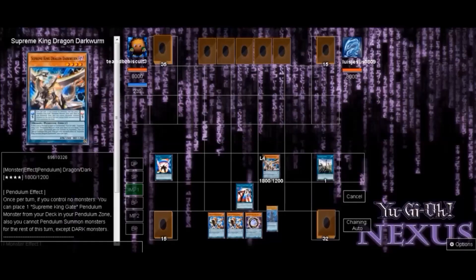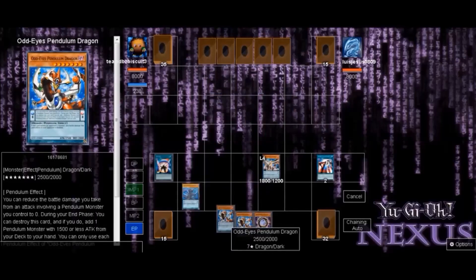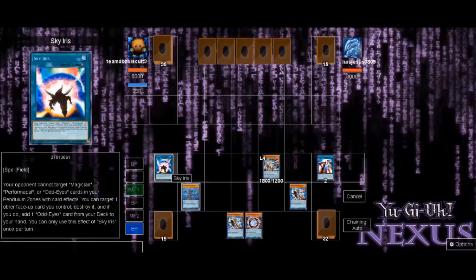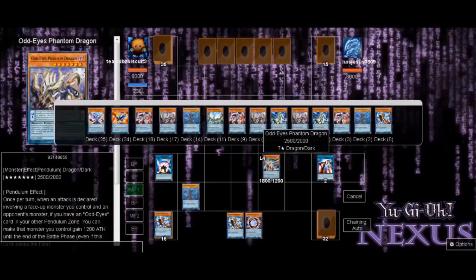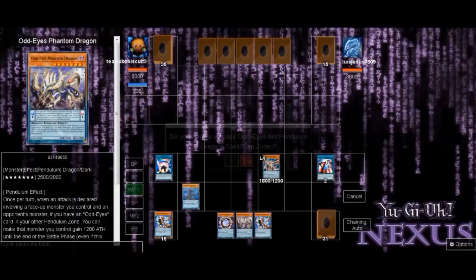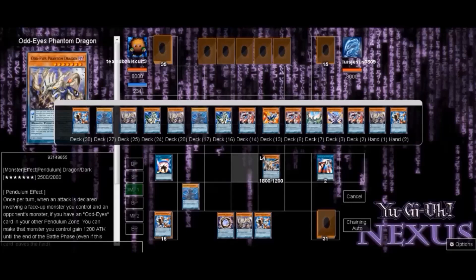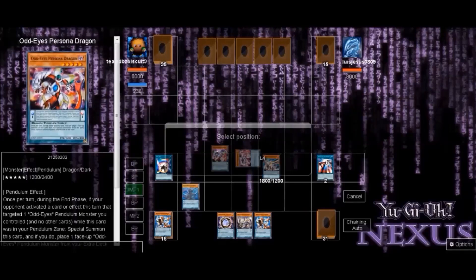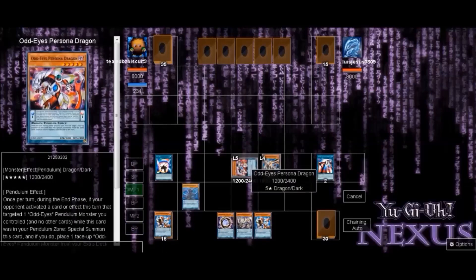We activate Sky Iris and try to get Spiral Flame activated. Speaking of Spiral Flame, it'd be really good if Konami made the manga effect for Phantom Dragon — instead of just destroying a card, make it like Spiral Flame where you destroy a card but draw a card on the secondary effect instead of searching. Leave a comment and let us know what you think about that. We activate Art Pendulum and start getting stuff on the field.